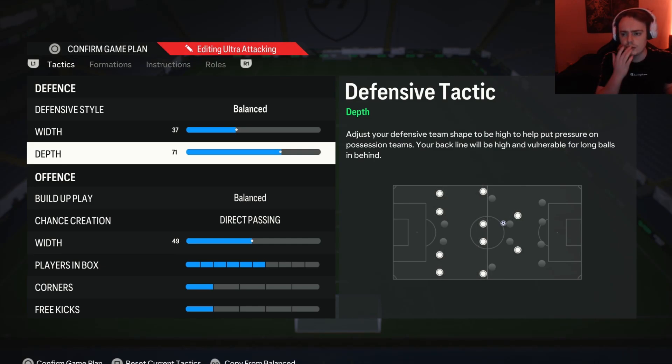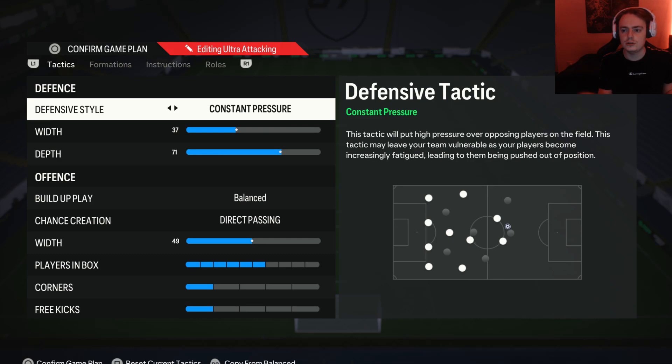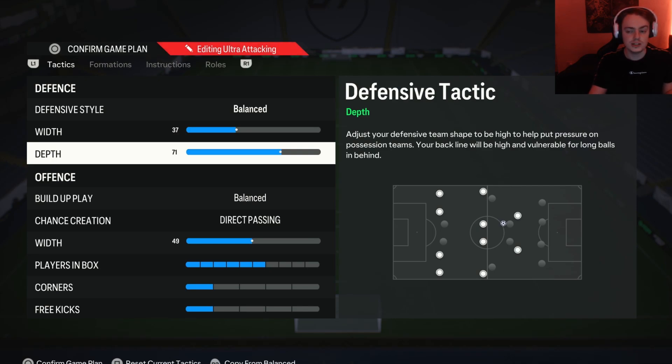Moving on to the depth: if you're on the new gen versions of EA FC 24 and you have your depth on 71 or above, you'll get this automatic press from the AI. It's a very strong, very overpowered press that doesn't really require you to do anything — the AI will pretty much defend for you and make it very difficult for your opponent to attack, completely breaking their attacking AI. The thing about 71 depth is it has a glitch with the stamina where it doesn't drain it as much as it should compared to pressure tactics, so whereas on pressure tactics you'd lose a lot of stamina, having your depth on 71 doesn't really seem to affect it. This is very overpowered.